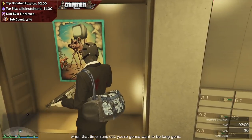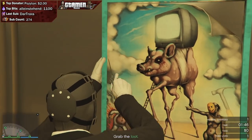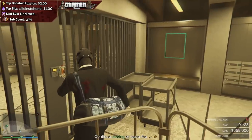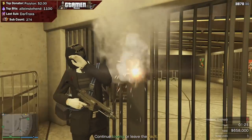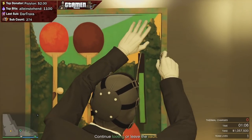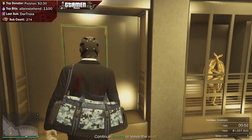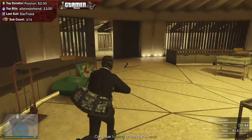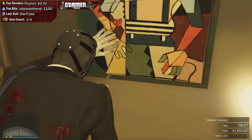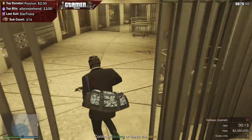Compared to the other two heists, you don't have to do any hacking — instead you get two thermal charges. It is very important that you don't waste these thermal charges on anything but the doors. This is also why you got the security passes. Once inside the vault, immediately head to one of the doors requiring a thermal charge, set it, then immediately go to another table to start collecting loot while the charge counts down. Because of this strategy, we were able to take the full take in both art and gold.